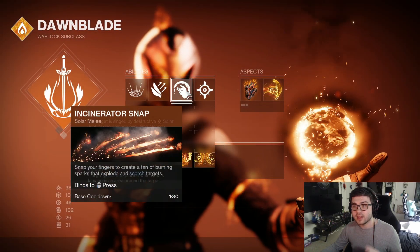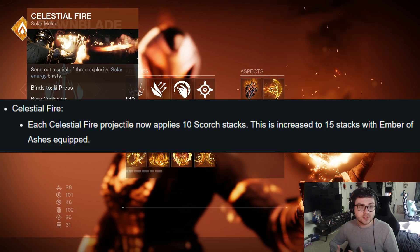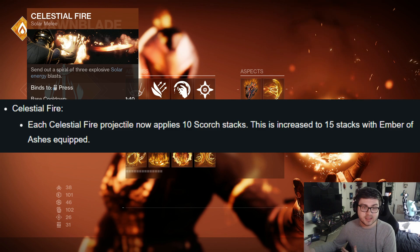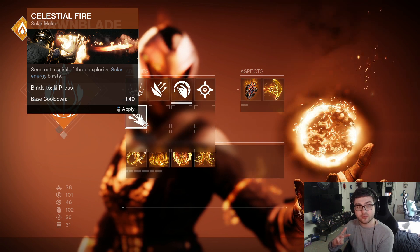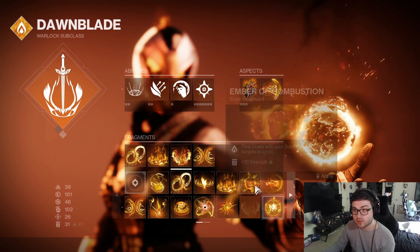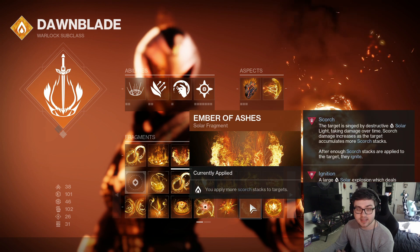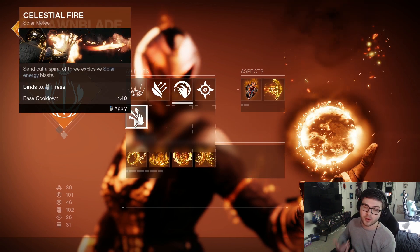For the final change, Celestial Fire actually got changed to apply Scorch to enemies. Now every time Celestial Fire hits an enemy it applies 10 Scorch, and since Celestial Fire shoots out three projectiles, you can apply 30 Scorch stacks. If you run the fragment that increases Scorch stacks, this increases to 15 per projectile, so now you can have 45 per melee. But let's be honest, nobody's going to run Celestial Fire over the snap because the snap is just so cool — unless you are a sweaty PvP tryhard, then you might actually start running Celestial Fire again.